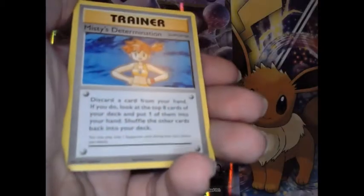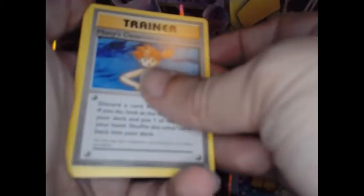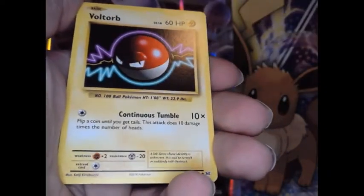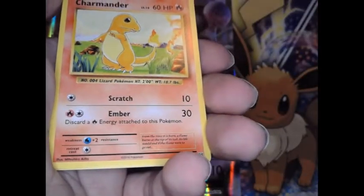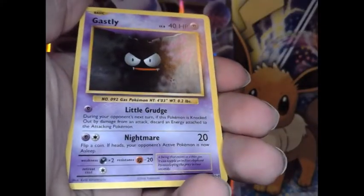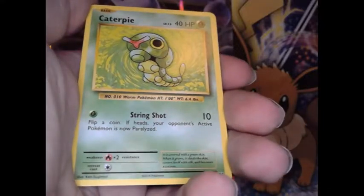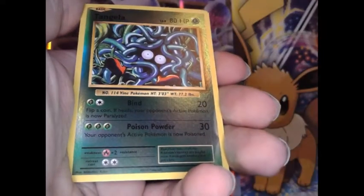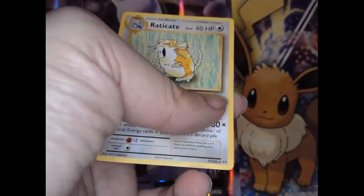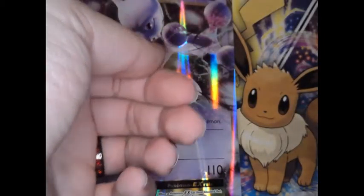Second to last pack. Here we go: Hopping — hmm — Revive, Voltorb, Charmander, Geodite, Ghastly, Caterpie. Reverse is a Tangela — it's common — and the rare is another Raticate. What is up with these Raticates?